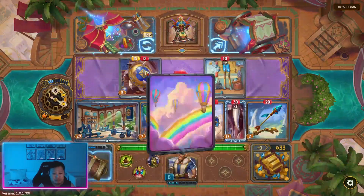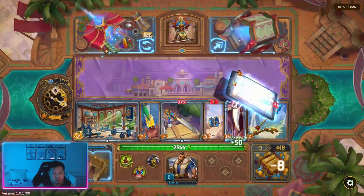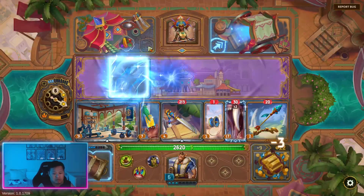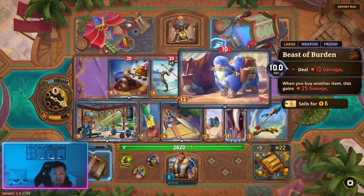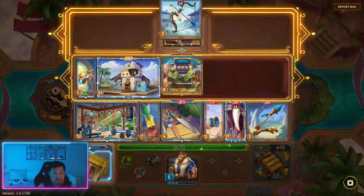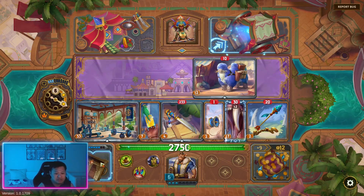Cash cannon is nice too — need some regain gold. I'm definitely buying this so we can sell it. I think 6 is a bit too much but we will buy this and sell it for 4.